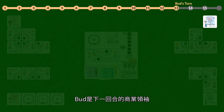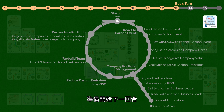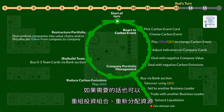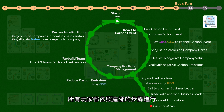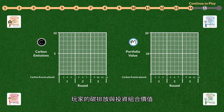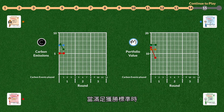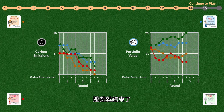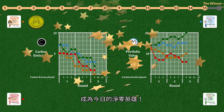Bud becomes the next business leader in turn and consults the executive brief on the back of the rule book as he prepares to start the next turn. As Alice did in the previous round, Bud starts by picking up a carbon event card and reacting to it. He then decides if he wants to buy or sell a company or optimize his portfolio. He decides if he wants to reduce his carbon emissions and hire new team members, and if needed, restructures his portfolio and reallocates resources. All business leaders are allowed to do that. As the game progresses, carbon emissions and portfolio values change for each business leader. When one of the company portfolios has reached net zero emissions, the game is over. The winner — in this case Alice — becomes today's net zero hero.